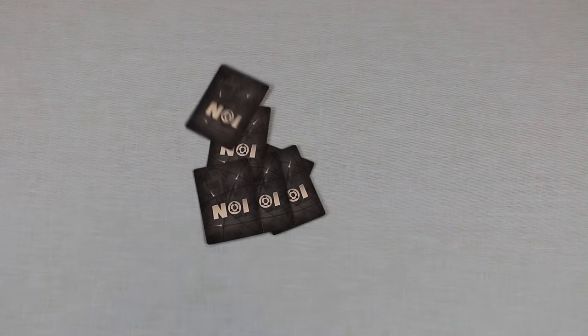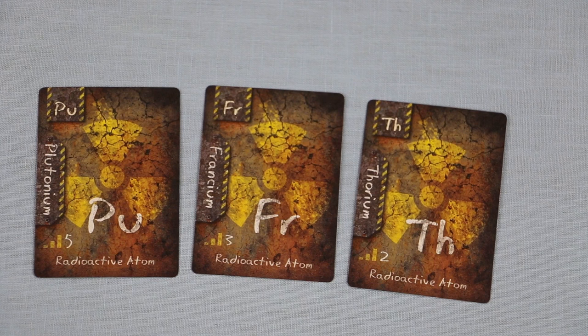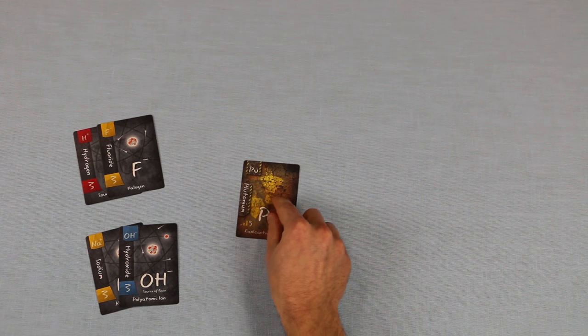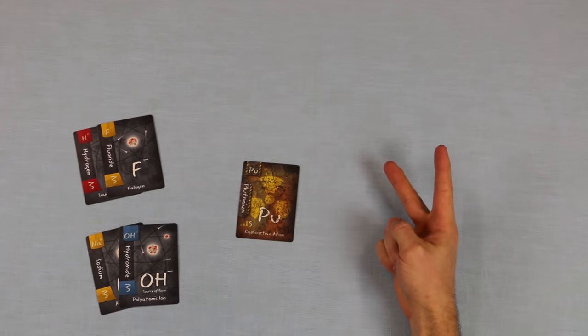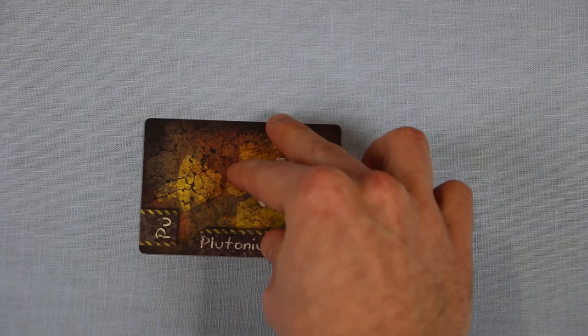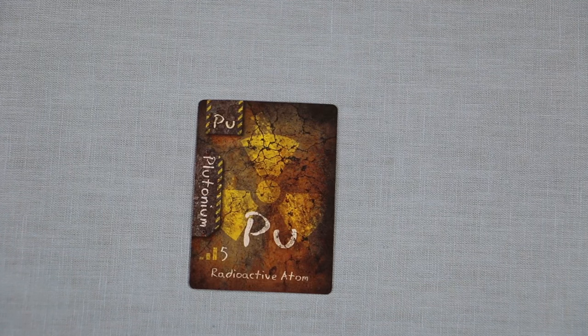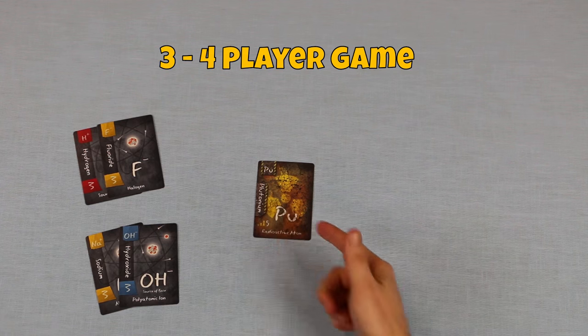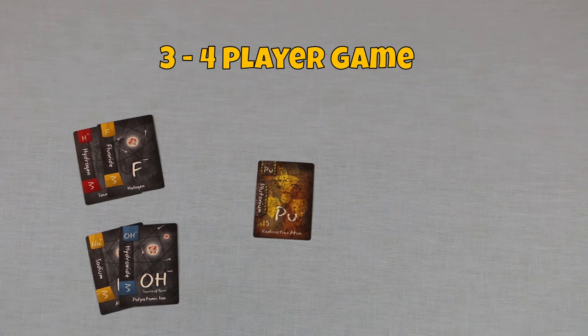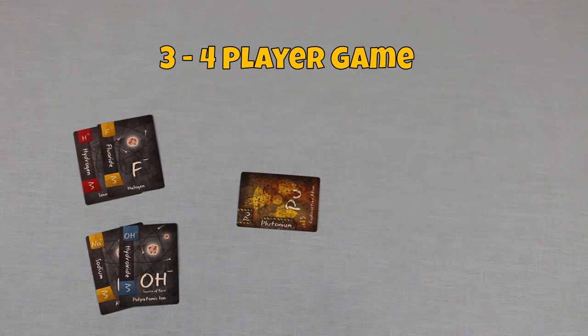Now, instead of dealing each player eight cards, deal them nine to start. Then continue with game setup and gameplay as indicated in the regular rules. Radioactive cards score points in two different ways: at the end of each round and then again at the end of the game. The amount of points they score is dependent on the number of players in the game. Once all players have flipped their chosen drafting cards face up, look to see if multiple people played a radioactive card that turn. If two players flipped a radioactive card, they should both turn their radioactive cards 90 degrees. If three or more players flipped a radioactive card, they should flip those cards face down. In a three or four player game, radioactive cards that are still right side up, meaning that only one player flipped a radioactive card that turn, score two points at the end of the round. If they're turned 90 degrees or face down, they'll score zero points.